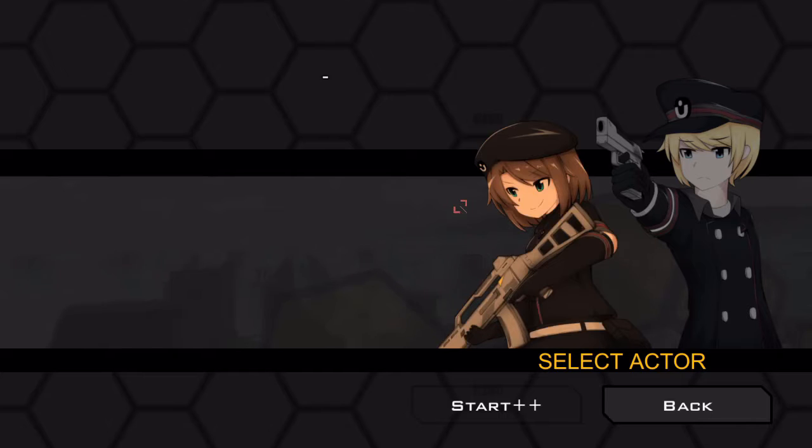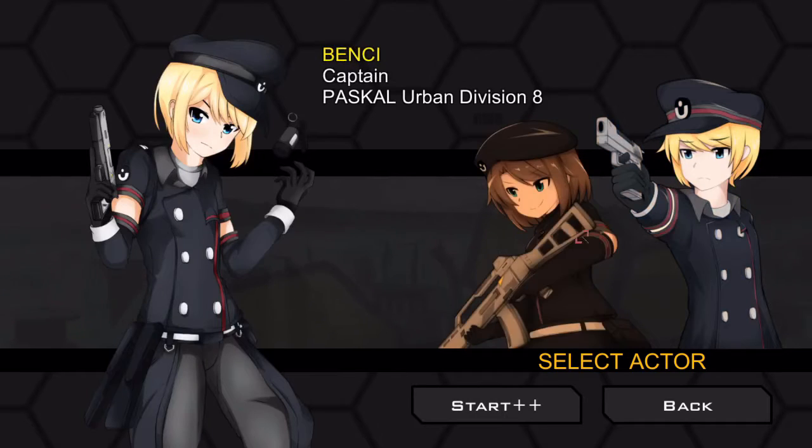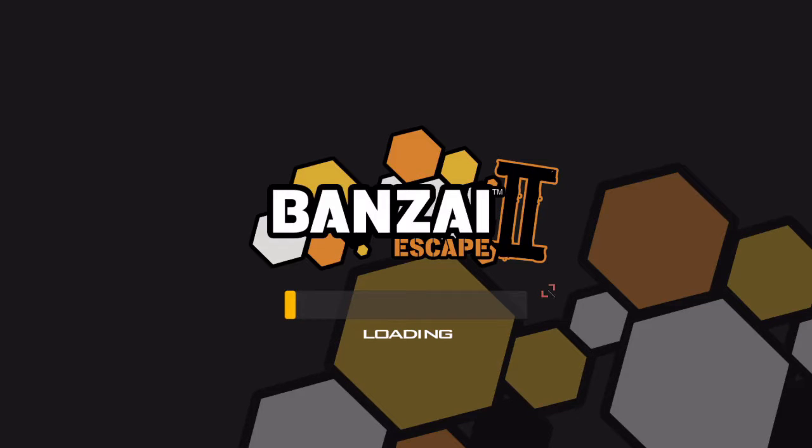Different from the first game is that you get to choose who you play as. Whoever you don't choose will still be with you to assist you. Let's go ahead and pick Rokihi, the main character from the first game — she is the captain. The first game was an on-rails cover-based shooter, but this game is not that; it is a third-person shooter.